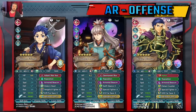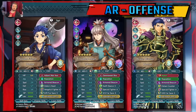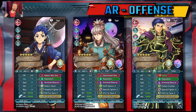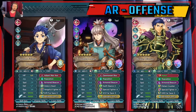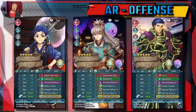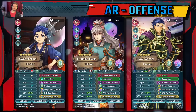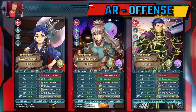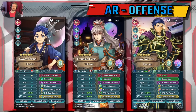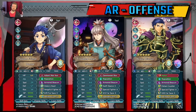I want to talk about different builds, starting with Aether Raids offense — probably my least favorite spot to use this, but still very viable. We've got three units here: Brave Hector, because this unit will never die; Takumi, which is interesting because Armored Beacon can be inherited to both dragons, beasts, and ranged armors; and of course Hector. Young Hector is going to absolutely demolish things.